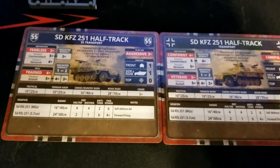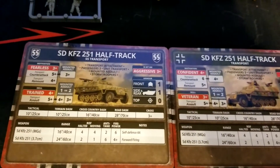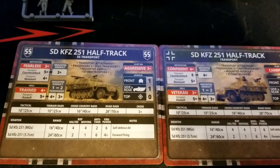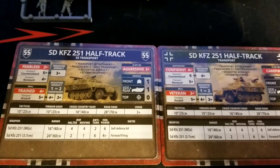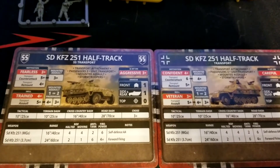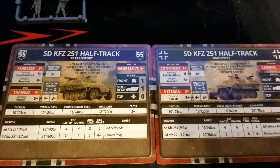We get two cards: if we want to go regular half-track or SS. Taking a look at the differences — motivation is a little bit better on the SS side. Three better in counter attack, better on mounted assault, and better on remount.